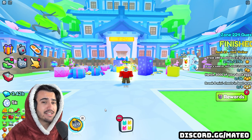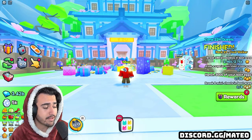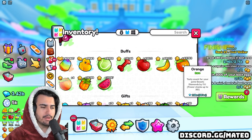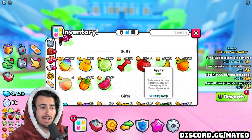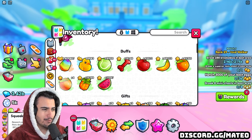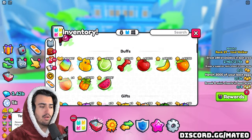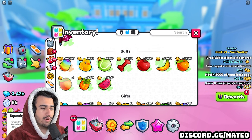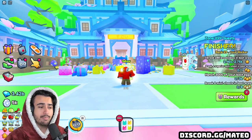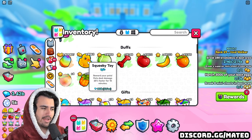There are also other buffs that give you bonuses to earning diamonds. For fruits, you should definitely be consuming the max amount constantly — specifically the orange fruit gives you the boost in diamond percentage, and apples help with damage. On top of fruits, you should always have all three toys enabled. The toy ball lets your pets run three times as fast, and the toy bone and squeaky toy both enable your pets to deal damage even faster, which lets them go through breakables quicker. Each of these are also extremely cheap, so buy some from the trading plaza if you don't have enough to run them 24/7.